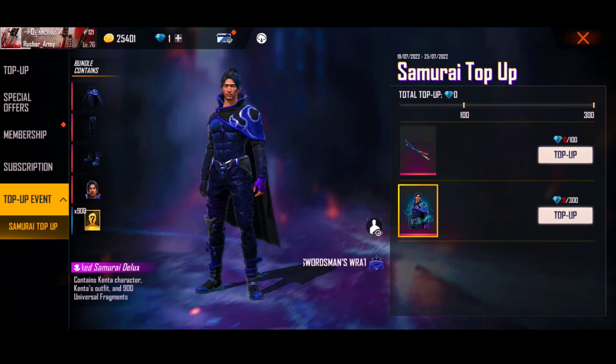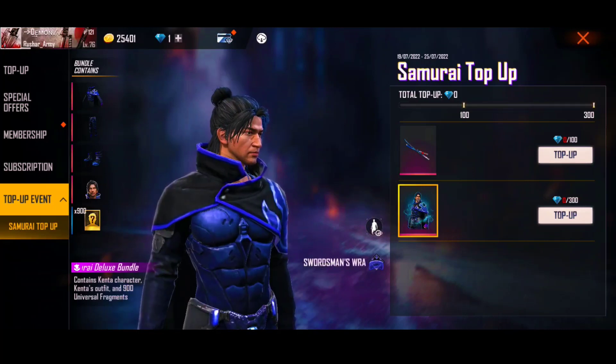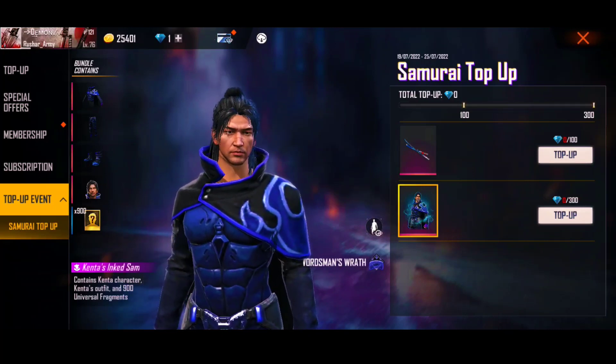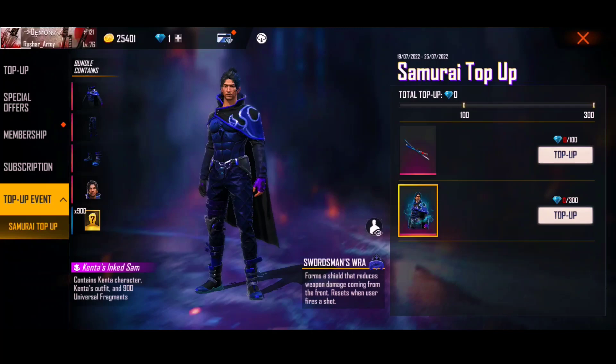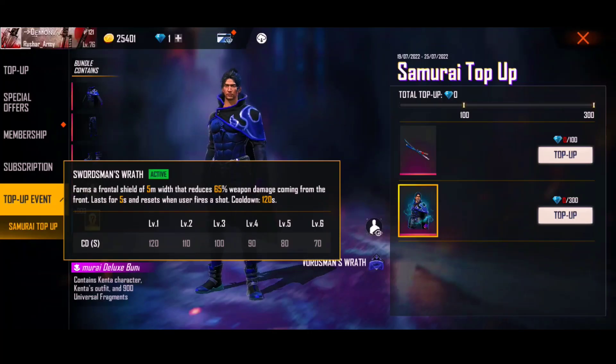But this is a bundle at 500-time top-up, which is very hard to get. So you can find it very hard. It's a bundle within a bundle — very bad. And it has a skill, but I'm not going to tell you the skill.